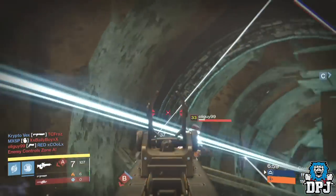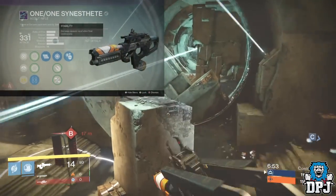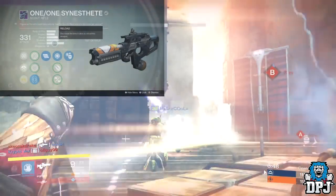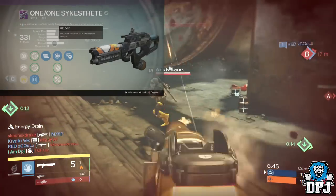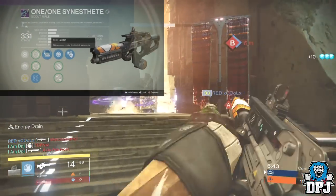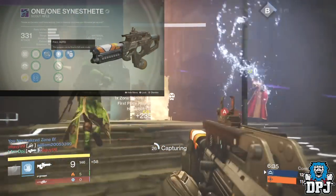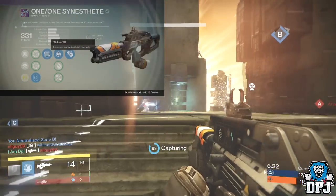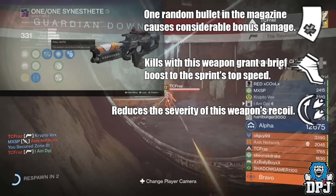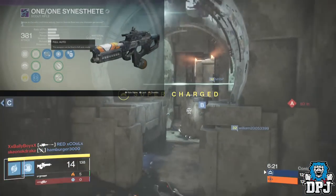Looking at its base stats, you immediately see it's one of the scouts in the higher rate of fire class, though not the fastest available. Range and stability are just above half, with a decent standard reload speed. The roll of mods I feel work best on scout rifles used for PvP — especially ones with a high rate of fire — are as follows. The first one I wanted was Full Auto. Being a weapon that shoots quite quickly and deals high damage, I feel Full Auto is the one to go for in PvP. But if you have fast fingers, you could go for a perk like Luck in the Chamber, Battle Runner, or Rodeo, which helps keep a fast-firing scout rifle under control.